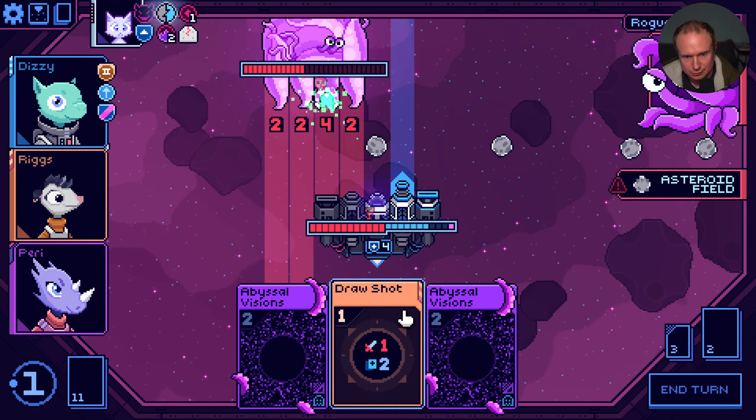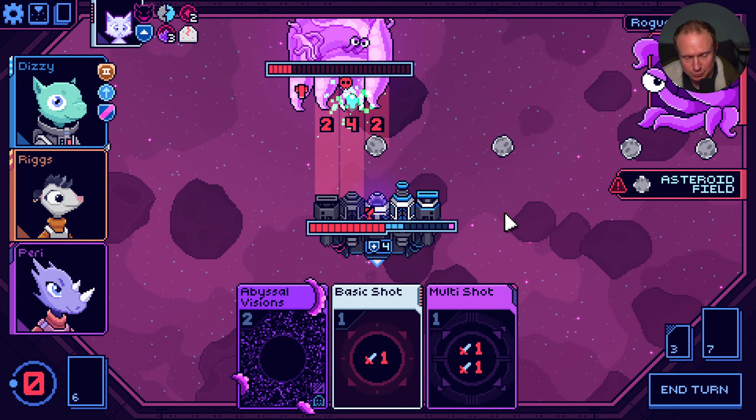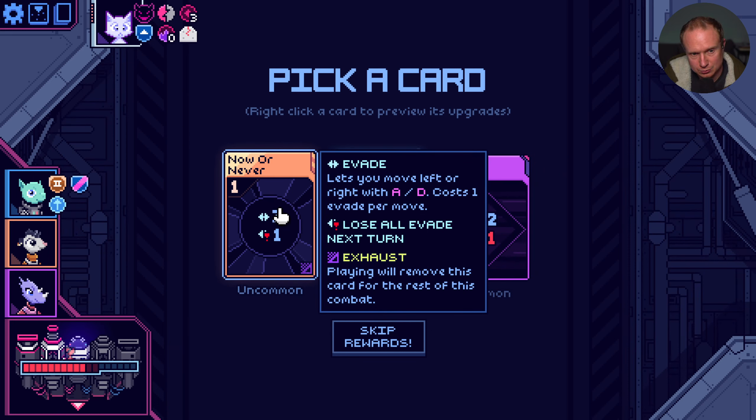I'm a little worried that we're taking more damage than we can sustain right now. Basic block into 8 damage. We're going to take the first hull damage we've taken this run, unfortunately. Has 5. I think we got it because this is going to do 4. Yeah, 4-6. We took damage. That's okay. Now or never - you lose all of Aiden next turn. It seems okay, but I don't think we need it.